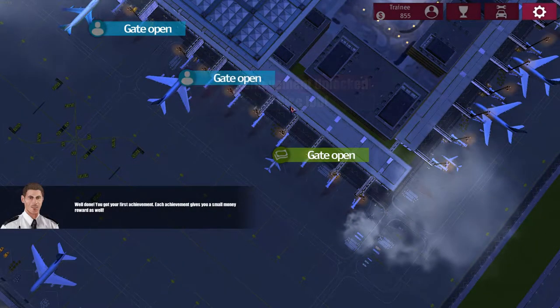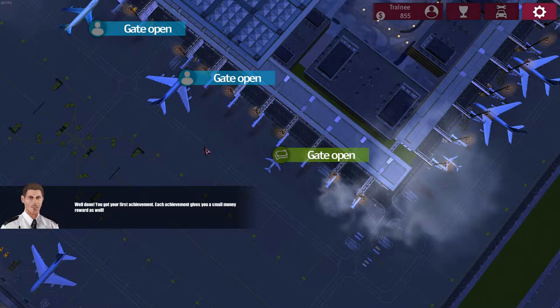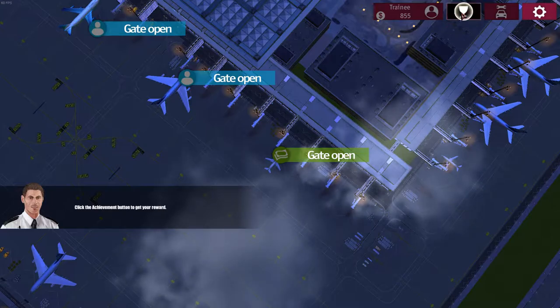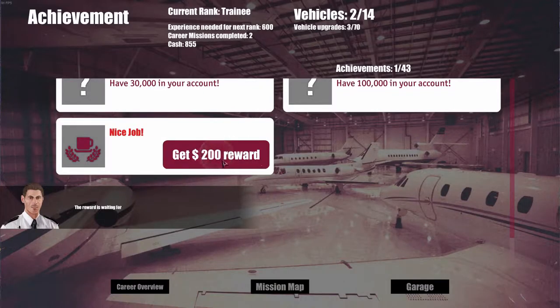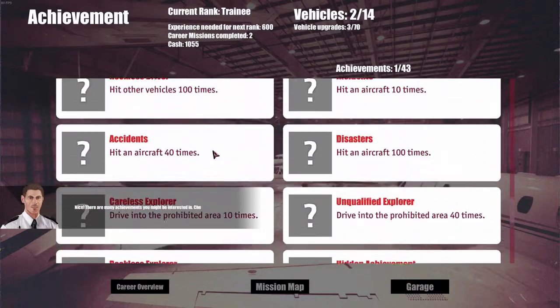First achievement! Each achievement gives you a small money reward as well. Click the achievements button which is up here - we've got a £200 reward and we can collect it, which we've done. So those are all our achievements.